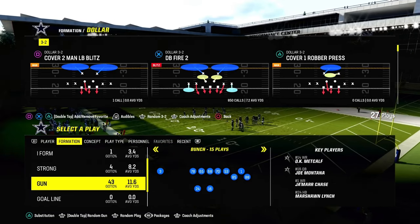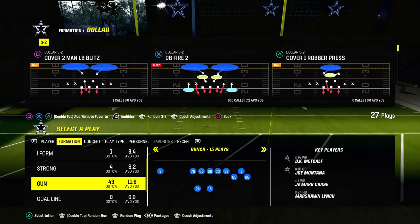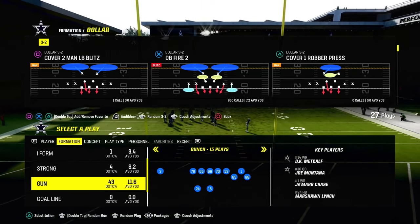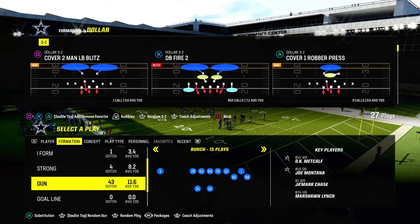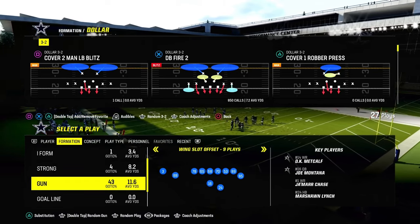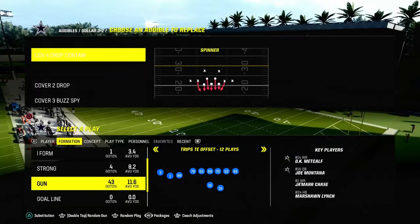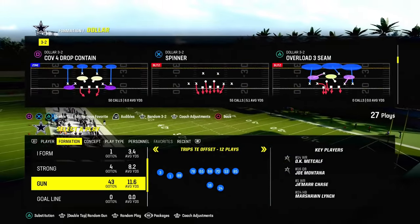We are in the Chiefs playbook, which is probably the best playbook right now in Madden 24 — either the Chiefs playbook, the Patriots playbook, or the tried and true 46 defensive playbook. What we're going to do is put the DB Fire 2 in our audibles, and then we're going to be coming out in the Cover 4 drop.